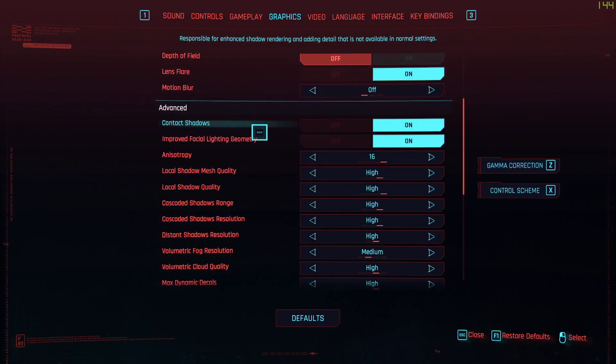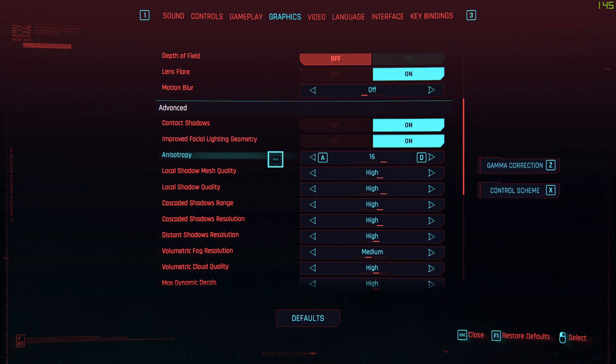Moving on to advanced settings: contact shadows — you can leave them on, minimal difference. Improve facial lighting geometry has about a 3–4% impact on your frames, so it's good to leave it on if you have a decent system — you'll see the difference in character faces. For anisotropy, you can leave it at 16; I don't see any difference even on my GTX 970, so just leave it at 16.